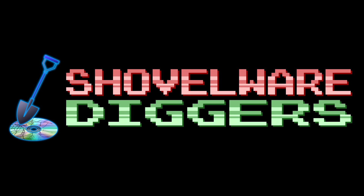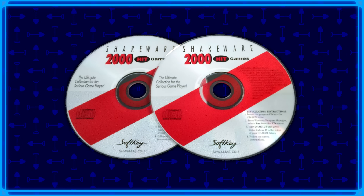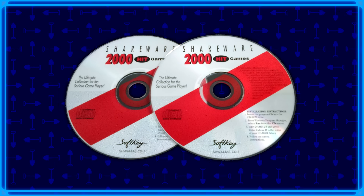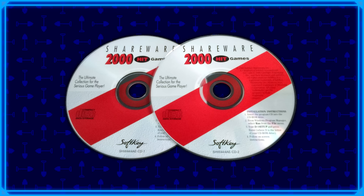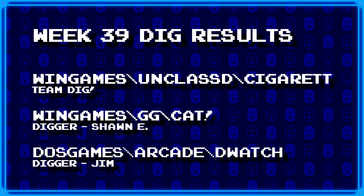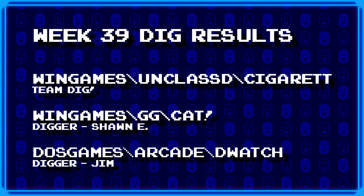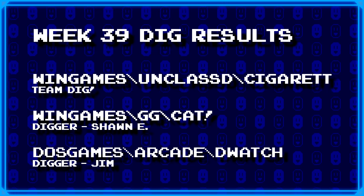Welcome to Shovelware Diggers. Our dig team is currently excavating the Softkey Shareware 2000 Hit Games 2CD Collection. You can find a link in the video description containing the entire directory structure of this archive. It's week 39 and this is what our diggers have dug up today. For more information on how to join the dig team, simply head on over to the Patreon page linked in the video description. Now without further ado, let's begin.